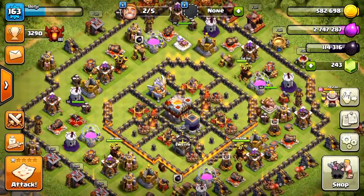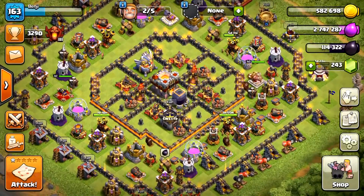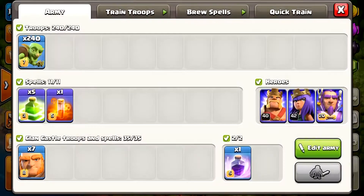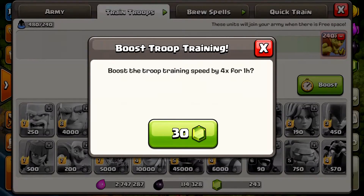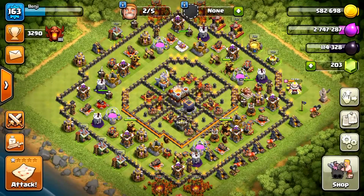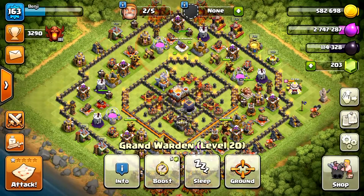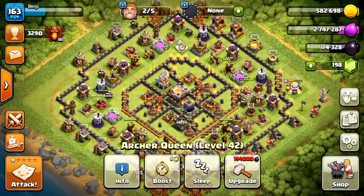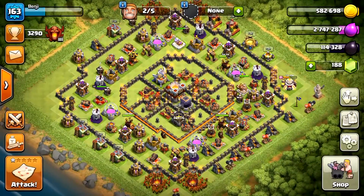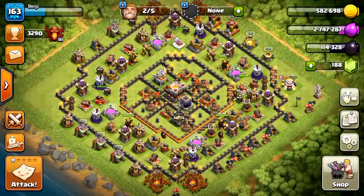I still haven't decided whether or not I should boost my King and Queen for this session, because in the Goblin Knife 2.0 tutorial I explain that the attacks can be done without them. But I think I'm going to include them this time, just for those special occasions where they can be of service. So let's go ahead and boost the Barracks, the Brewery, the Grand Warden, and the King and Queen. They're just five gems each, so it's not that much. All right, let's do this.